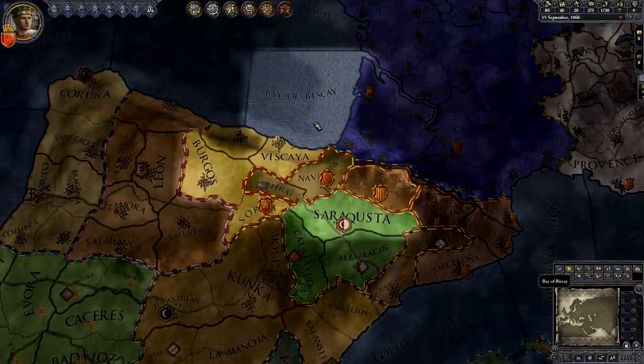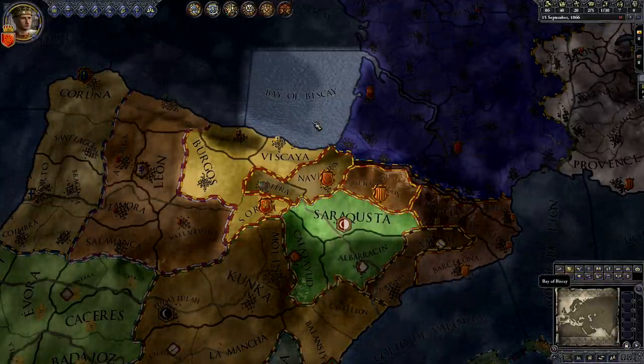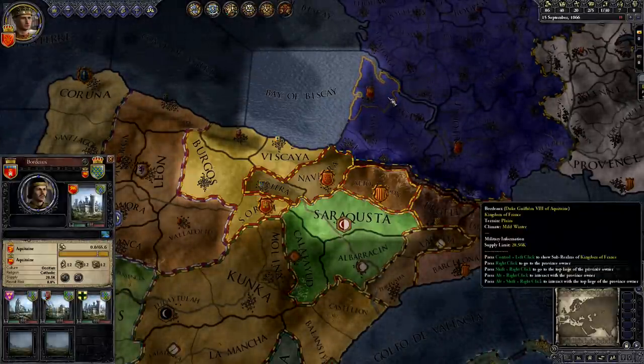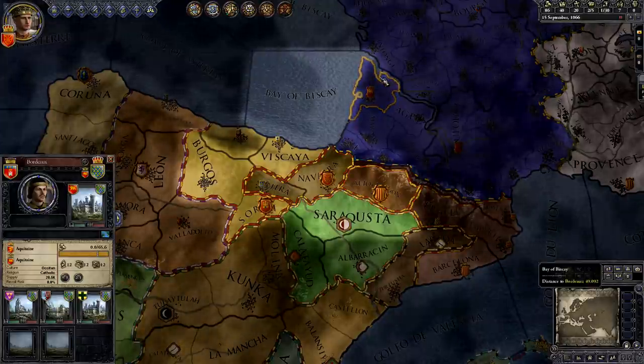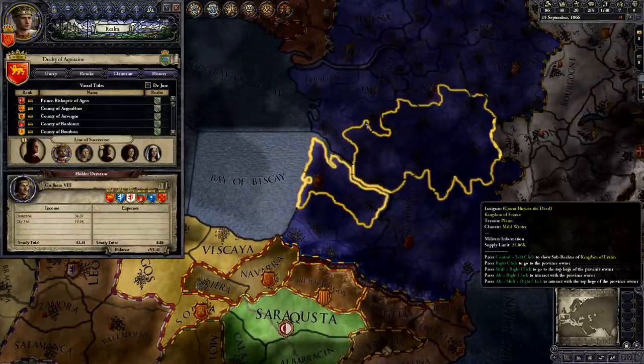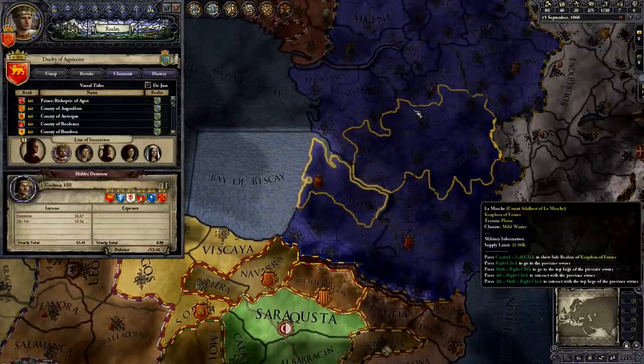Before we begin, let's make sure we understand how the feudal hierarchy works. The map is divided up into counties, the smallest unit of land on the map. Each county is ruled by a count. Some counties are grouped into larger landmasses called duchies. Duchies are ruled by dukes.